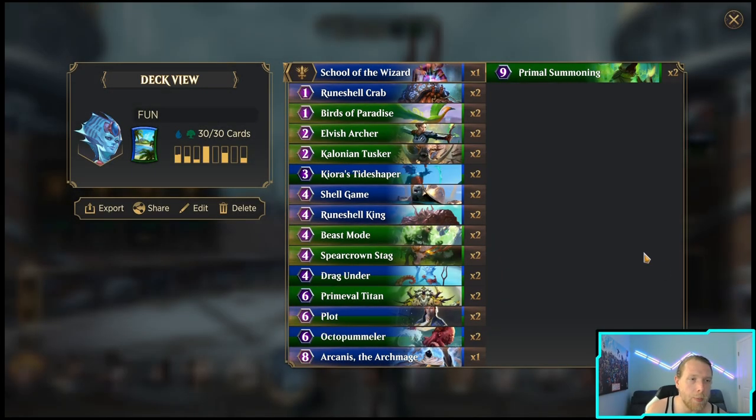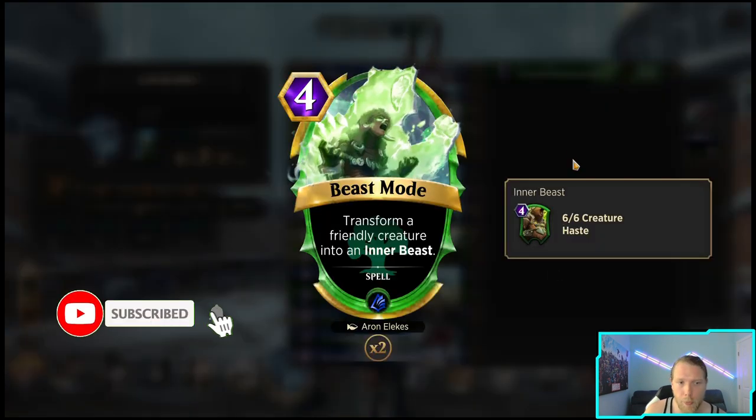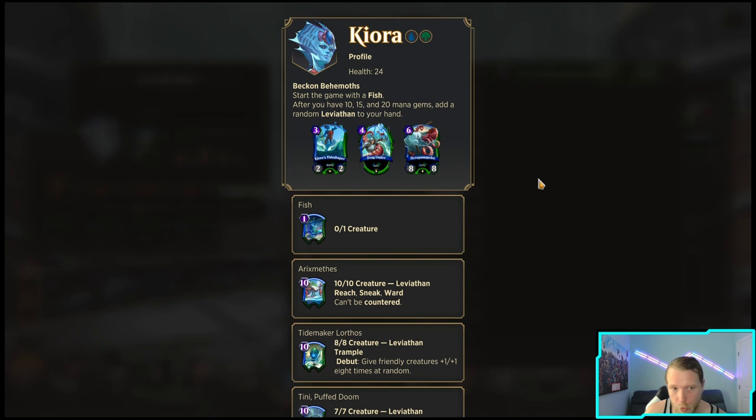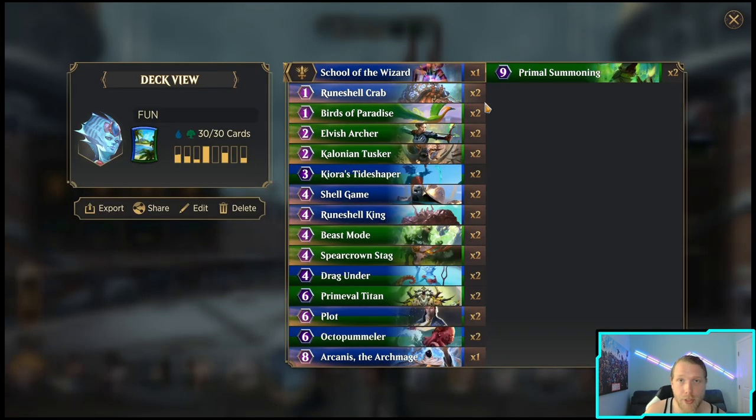All right, in today's video I'm gonna be playing some Kiora. It's the next on the list, titled 'fun' because this is not meant to be a competitive list, it's just meant to have a good time. I felt like Beast Mode was always just super underutilized in the game — it transforms a friendly creature into Inner Beast. Kiora felt like a good fit because you get a creature at the beginning for free and if it sticks around you can make it a 6/6.